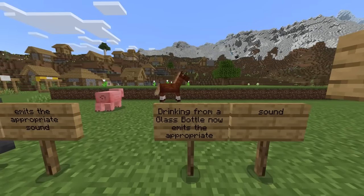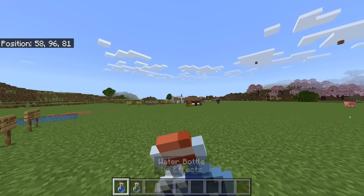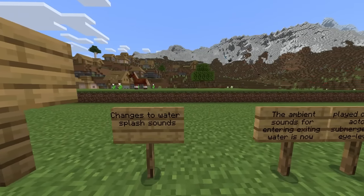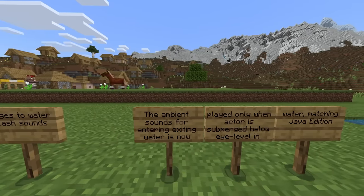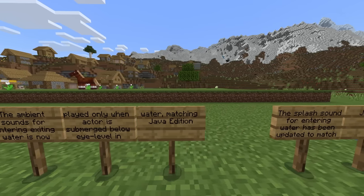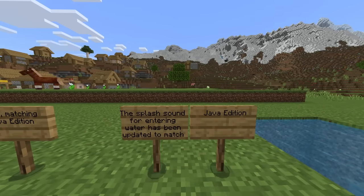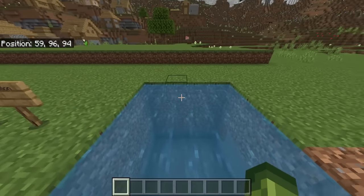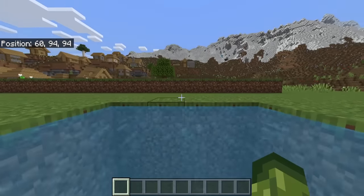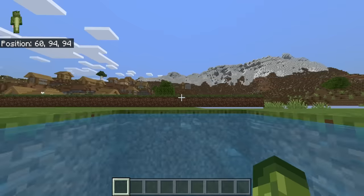Drinking from a glass bottle now emits the appropriate sound. They also made changes to water splashing sounds. The ambient sound for entering and exiting water is now played only when the actor is submerged below eye level, matching Java Edition. The splash sound for entering water has also been updated to match Java Edition.